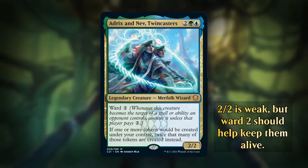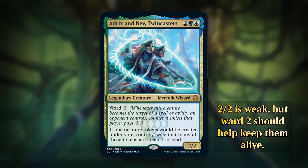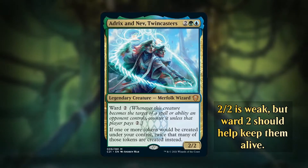It's a 2/2, but thanks to Ward, our opponents are going to be reluctant to target this, even if someone is playing something like a Lightning Strike in Commander, which honestly isn't all that likely. But quite a cool commander. We're going to be playing a lot of token synergy cards, and when you've got a doubling season effect in the command zone, why wouldn't you?